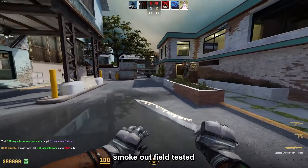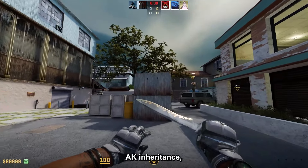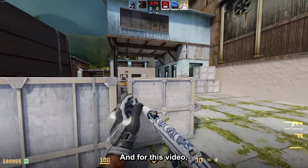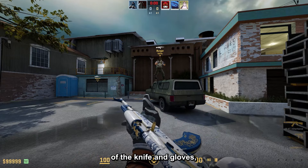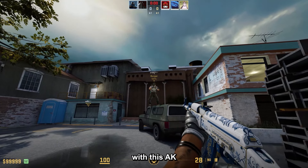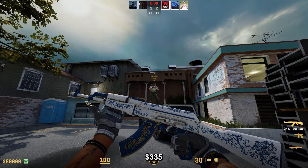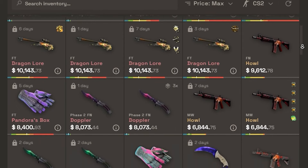Next up, the Moral Gloves Smoke Out Field-Tested with the Classic Knife Urban Masked Field-Tested and the AK Inheritance Minimal Wear. White combos can either be very expensive or very cheap, and for this video I chose a cheaper one in terms of the knife and gloves, which look amazing with this AK. The total price is around $335.